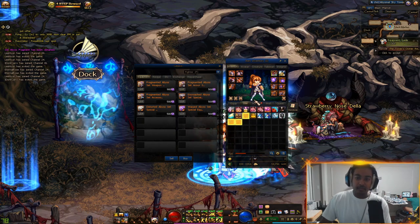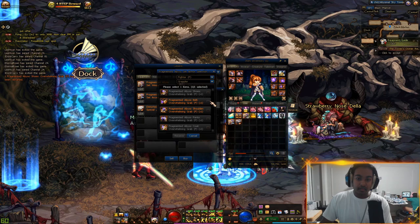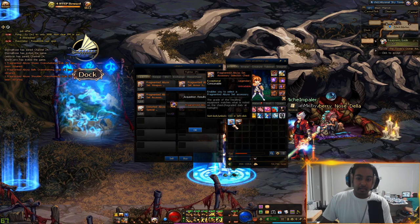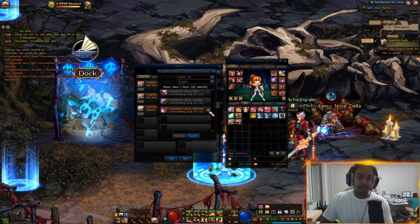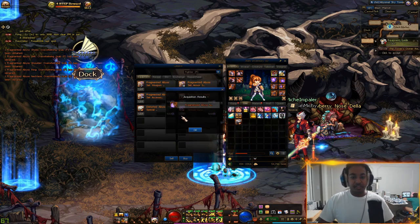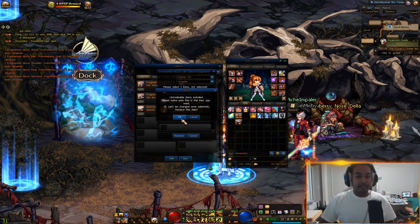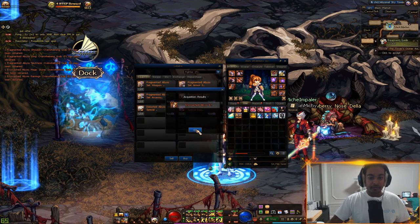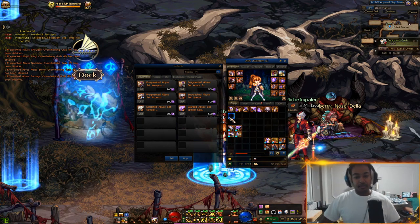Let's open them up. It doesn't matter what day you open the boxes on, whether it is a superior day or not. Because this is going in your swap set, you only want it for the buff and for the set effect, which doesn't change depending on the rarity of the day. You are never going to equip these normally, so their base stats don't matter that much.